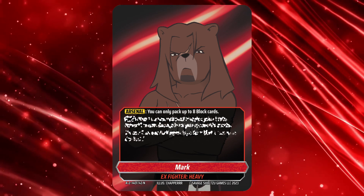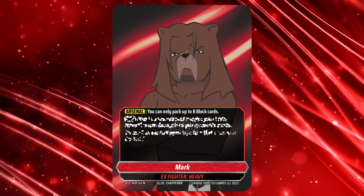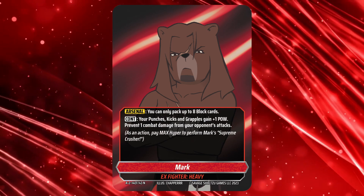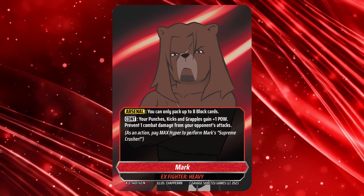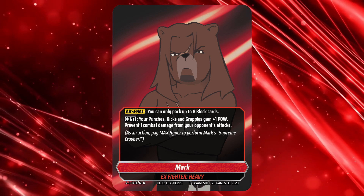The front side of a heavy fighter like Mark can have up to 2 effects over the normal one seen on an average or light fighter. Mark's punches, kicks and grapples all gain plus 1 power, while he prevents 1 combat damage from all of your opponent's attacks.